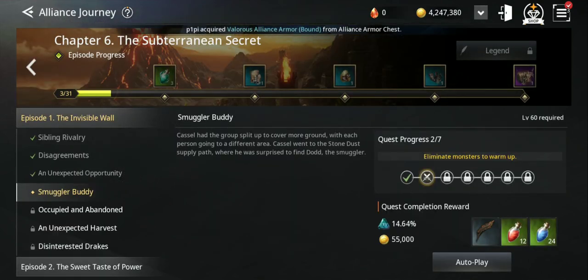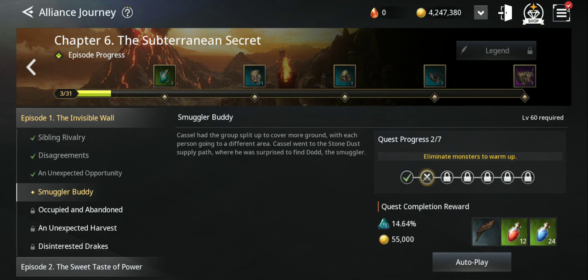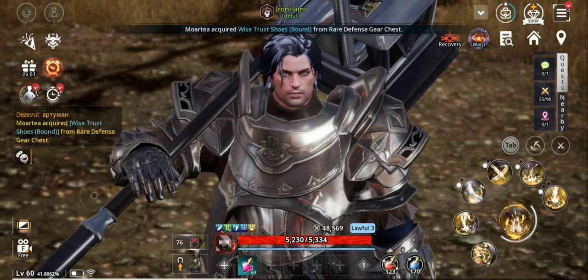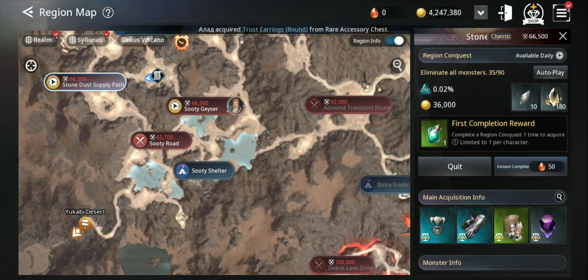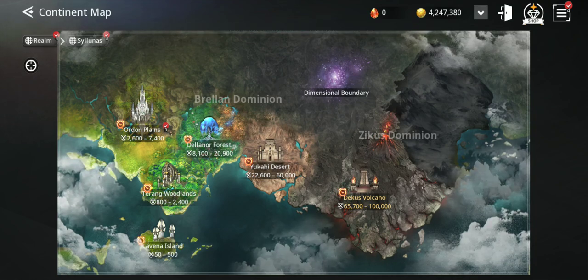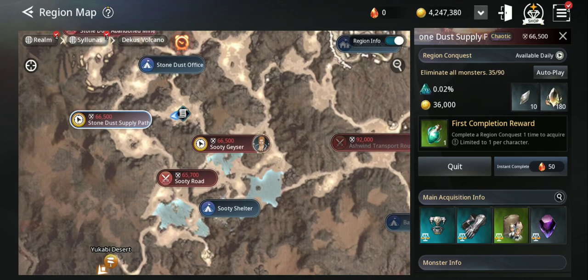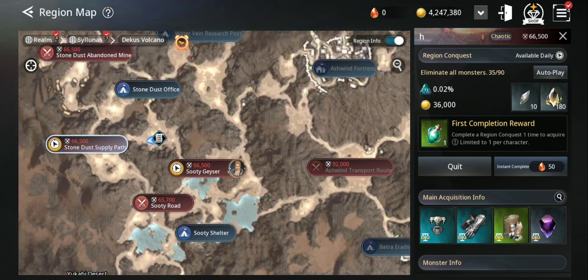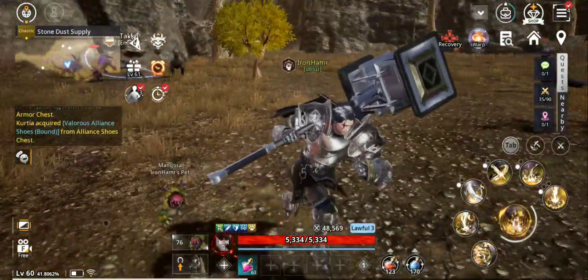I'm on the last chapter, the Subterranean Secret, and I've already started that one. Let me check the map — the last zone here is Deku's Volcano, which requires 65,700 to 100,000 combat power. I have less than that, but I can still do at least the beginning area.